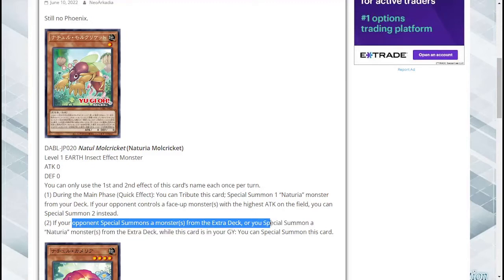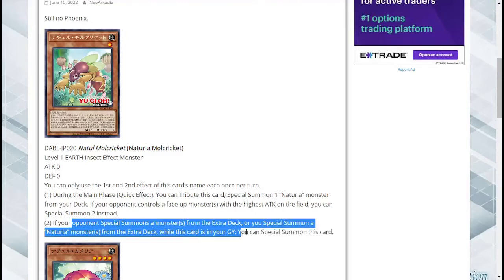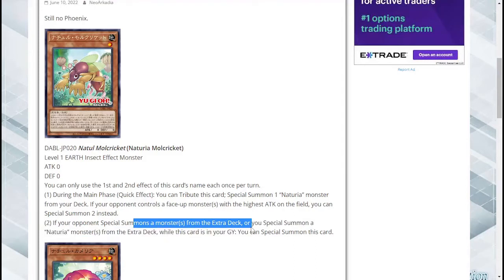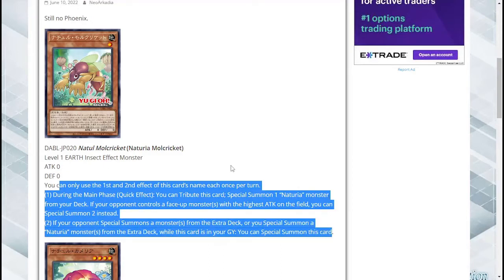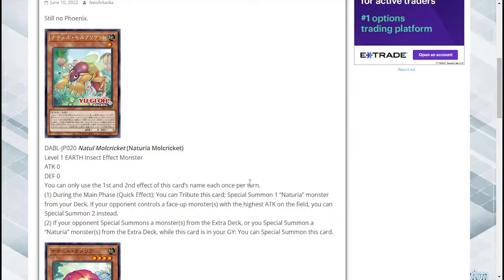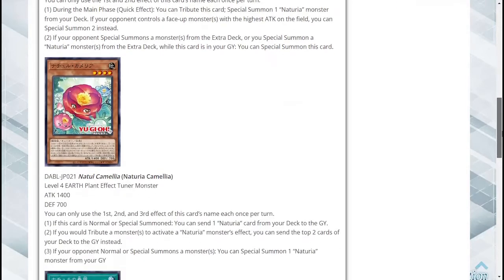Secondly, if your opponent special summons a monster from the extra deck, or you special summon a Naturia monster from the extra deck while this card is in the graveyard, you can special summon this card. So this could actually be a Foolish Burial target as well — it's a target for so many things. This is a great card. 100%, no matter what archetype, if this effect or a similar effect was in any archetype I would automatically say this is a great card. I think this is a 10 out of 10.